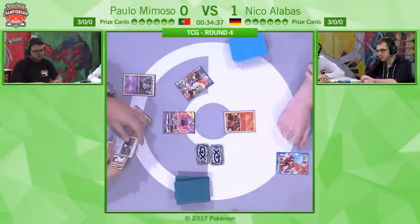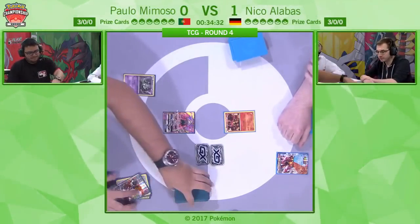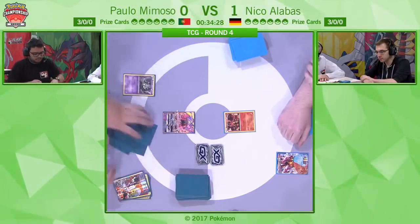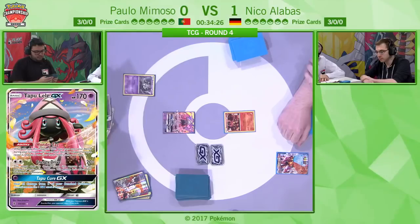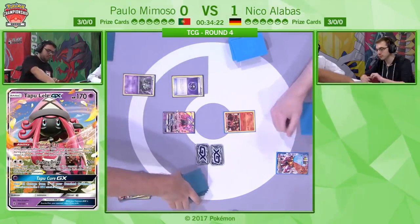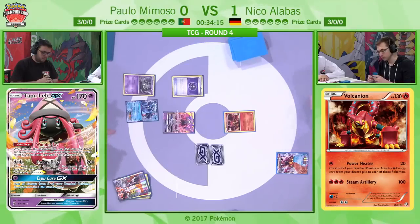He's got the Kiawe in the prize cards and a Blacksmith, but he plays a full complement of four Blacksmith so it's not too awkward for him. Paolo as well has a handful of awkward things — always having energy is actually quite awkward for Golisopod-Garbodor because they play specific Rainbows and Blend Energies, but nothing too painful. Paolo is going to kick off and he has got nothing going on, so he is going to continue to develop as quickly as possible.